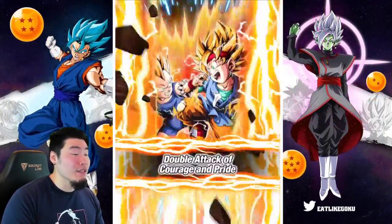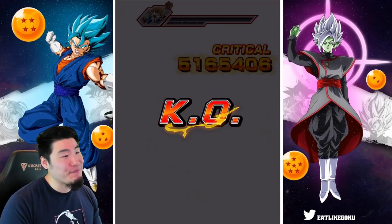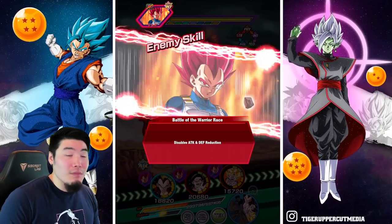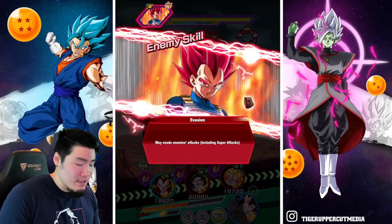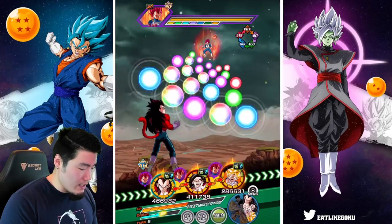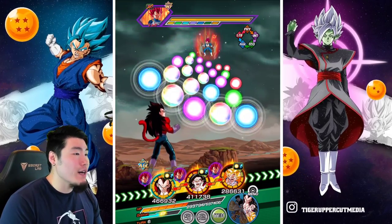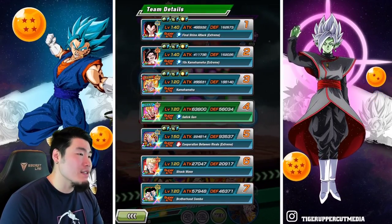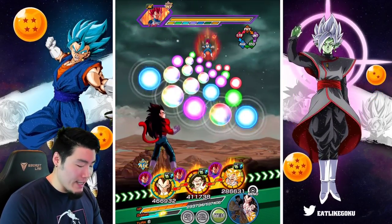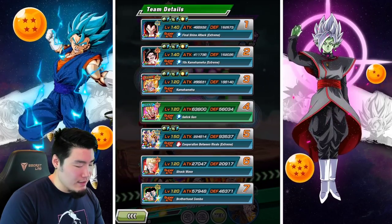Vegeta's dead — he had no chance of surviving that. I would have liked to see more additional attacks, but there was no chance he was going to survive. Moving on — I'm concerned about using an item. After what happened last turn, I'm definitely concerned.